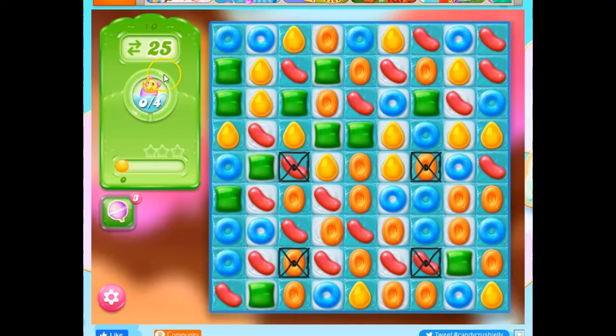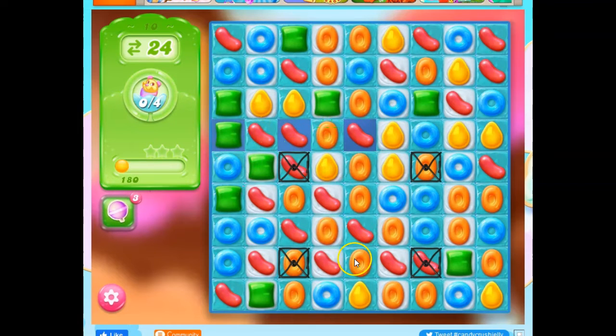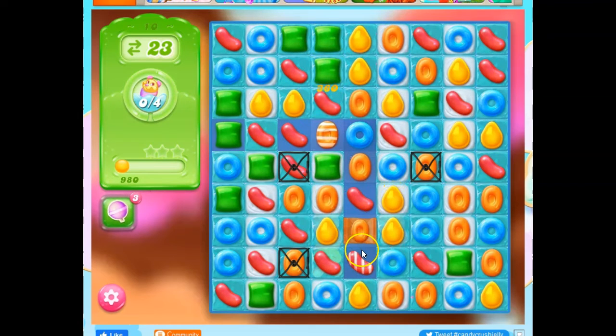Alright, so it looks like we've got to collect four Pufflers. We've got 25 moves to do it. But I do see a problem here — I'm not sure what this white stuff is. It might be like a double thick stuff. I don't know how this game operates yet.